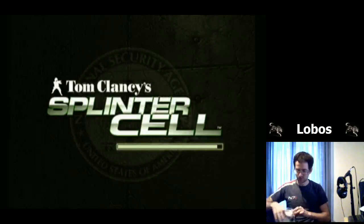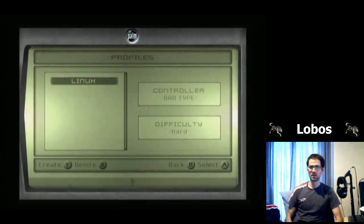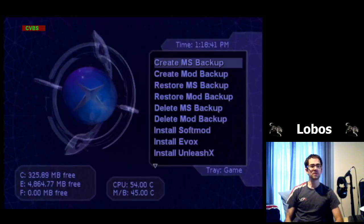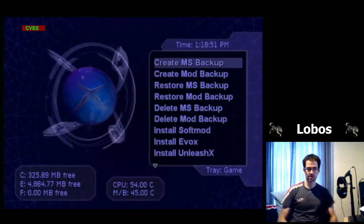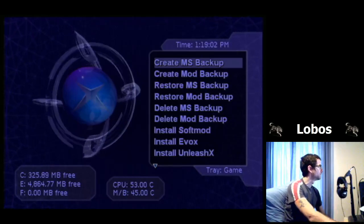Press Start and skip the intro. We're going to play Splinter Cell — start game, load the profile, go to checkpoints and press A. This is where the magic happens: instead of loading into the game, we load up the Linux installer. There are two different mods; I use UnleashX.